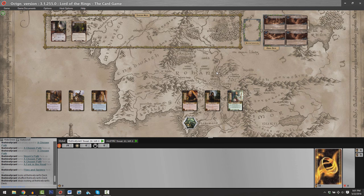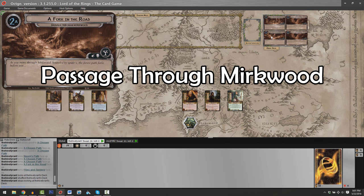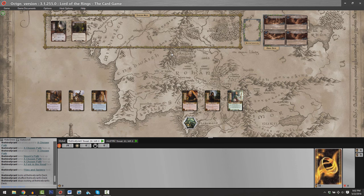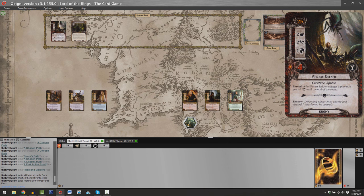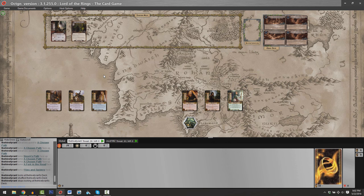With that said, once Matthew and I have our decks selected, we have to choose a quest or scenario to face. For this video, we're going to be playing the very first quest — the introductory scenario, Passage Through Mirkwood. You can see we've got four quest cards sitting here on the table. We're using Octagon, the virtual playing surface that allows Matthew in Arizona and me in Washington State to sit down and play together. Matthew has his Tactics and Lore deck, I've got my Leadership and Spirit deck, and let's run through setup.